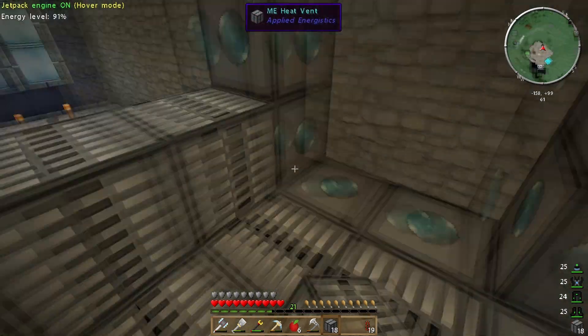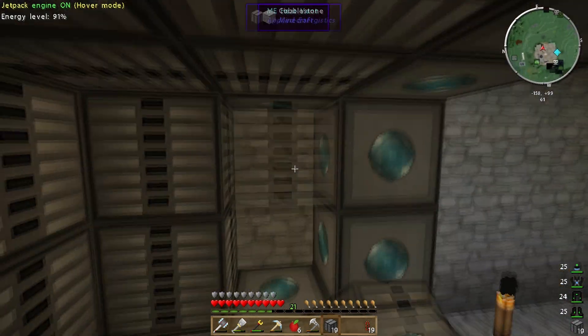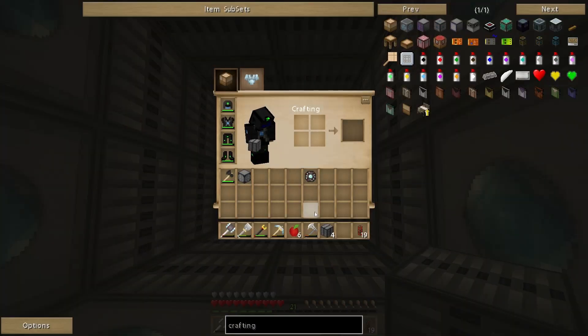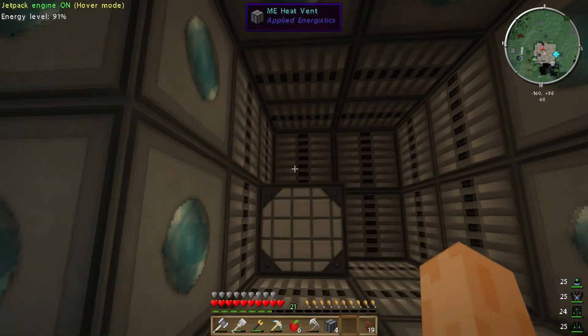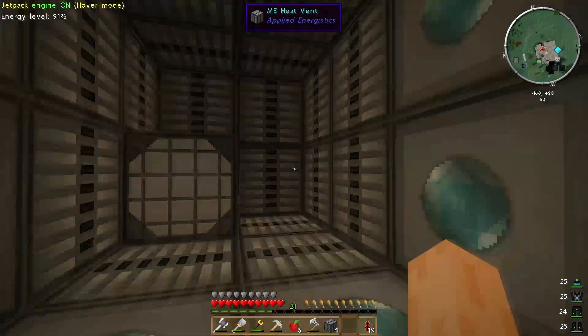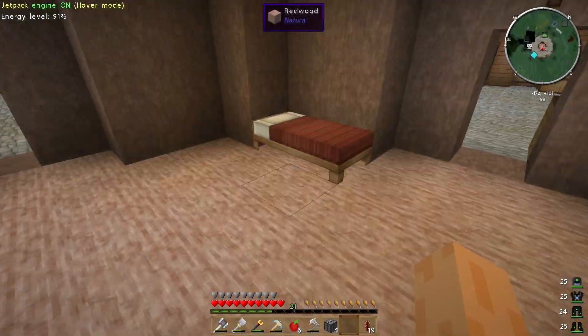I need to put my pattern provider in here somewhere like that. And then I've got one, two, three, four, five — I can make seven altogether. Fair enough. So let me pop up here.